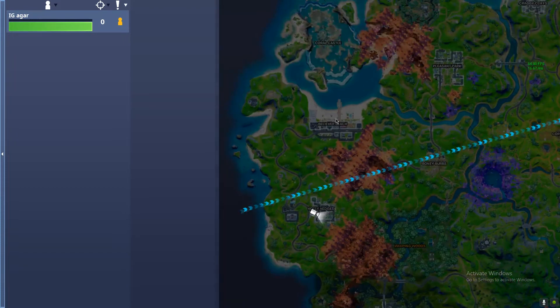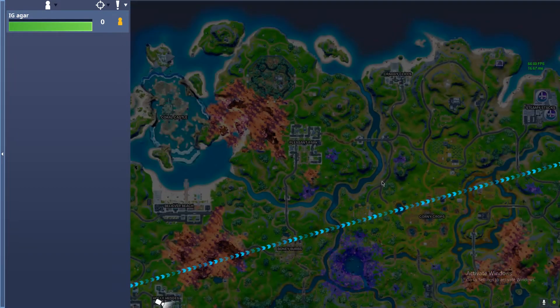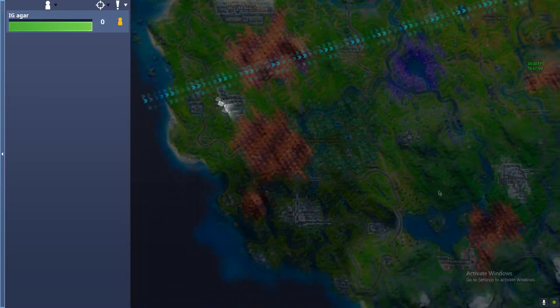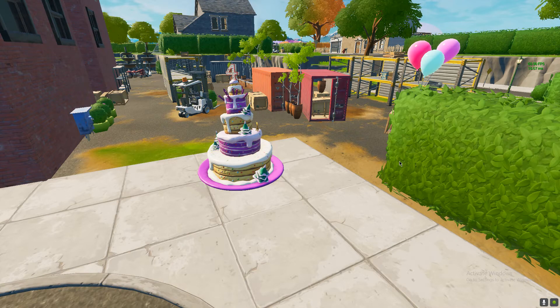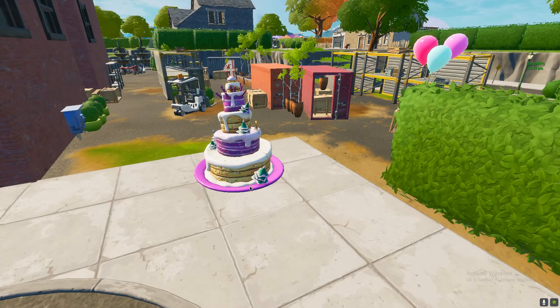You can land in Believer Beach, or Pleasant Park, or literally everywhere — there are birthday cakes in Pleasant Park, Coral Castle, Believer Beach, Holly Hedge, Slurpy Swamp, Lazy Lake, Misty Meadows, and Caddy's Corner. It's literally everywhere. Land over here and your challenge will be done.